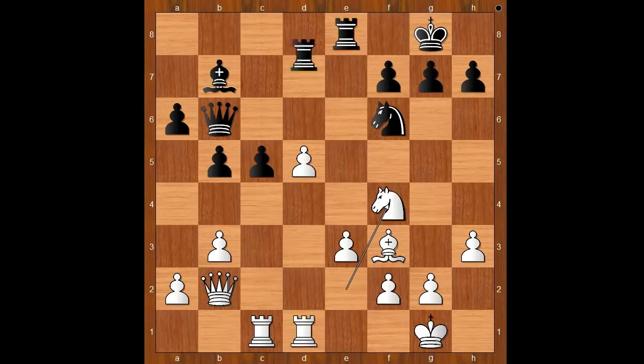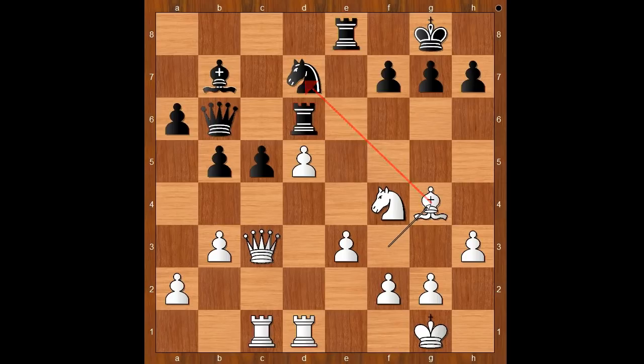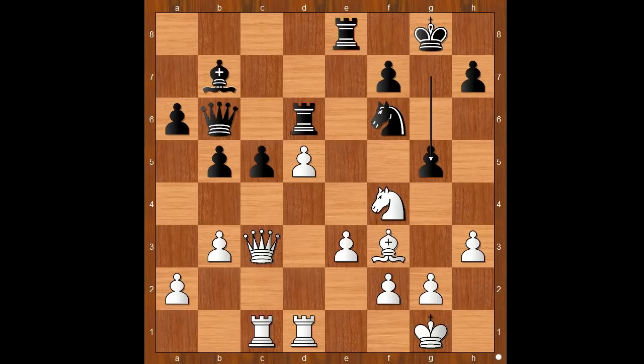Knight to f4 gives additional protection to the pawn on d5. Rook to d6, queen to c3. Black to move — the threat is queen takes on c5. Šarić decided to play aggressively with g5. If knight to d7 defending the pawn on c5, then bishop to g4 is annoying. So with g5, black attacks the knight, and if the knight goes to e2, black may play h5 and then g4.